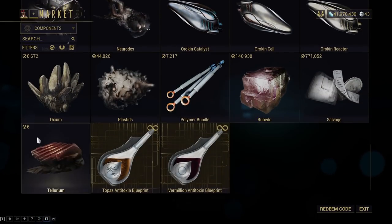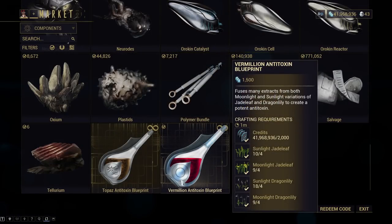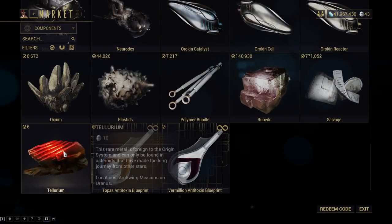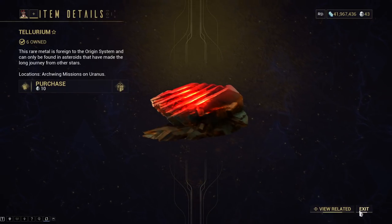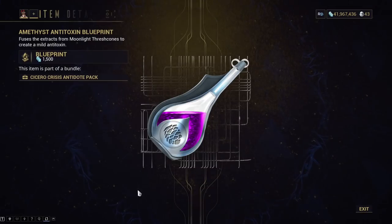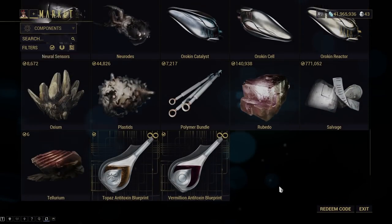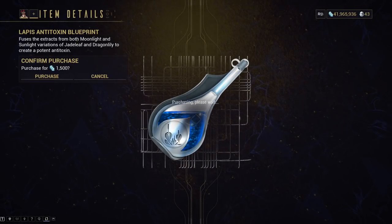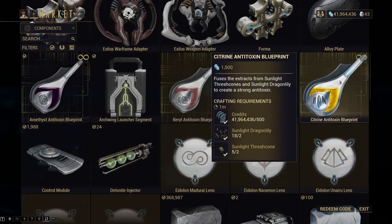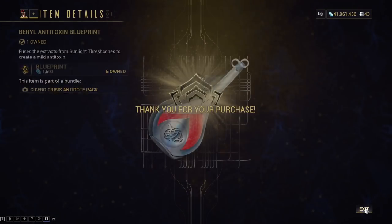I wouldn't bother buying pretty much anything in the components list — do not bother buying it with Platinum. Always buy it with credits. I'm just really annoyed that the components exist as a thing in Warframe, because all of this stuff is absolutely worthless in relation to the price of Platinum it costs. It's kind of infuriating that DE refuses to ever take it out of the shop. I'm assuming it's because they just hope some sad noobs will accidentally buy their stuff, but who knows.